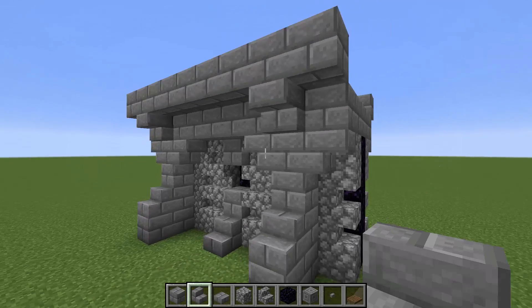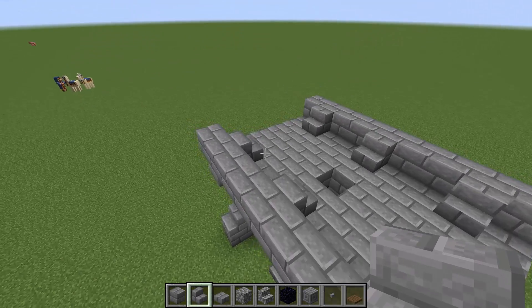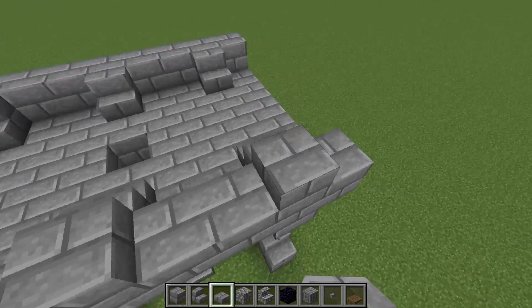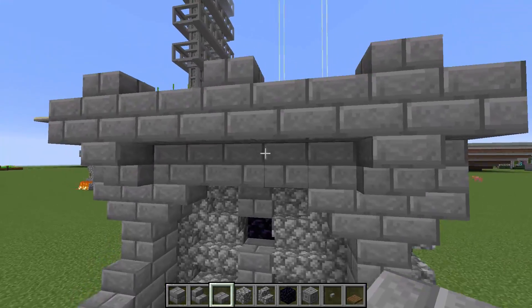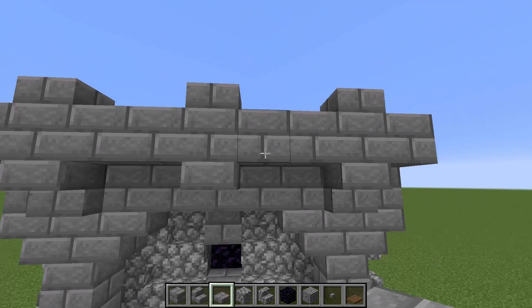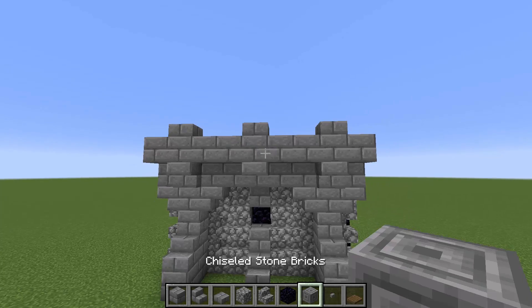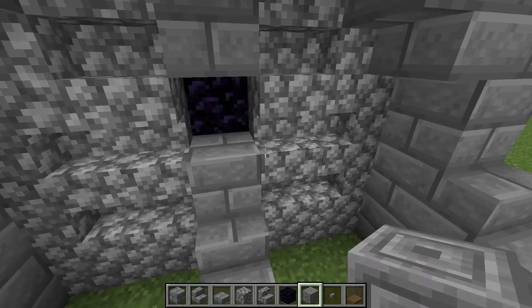That's done for the stone brick stairs. Moving on to the slabs — we'll be placing down six on top exactly where the stairs are right here, and the remaining two there and there right in the middle.